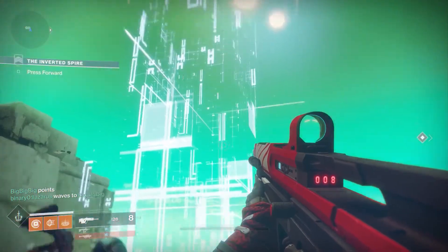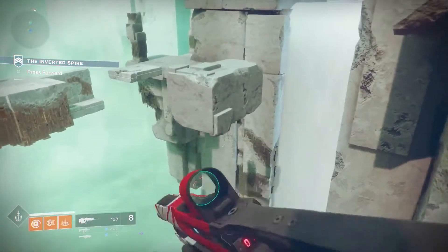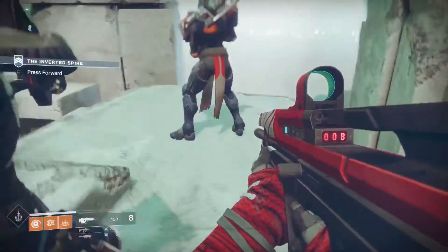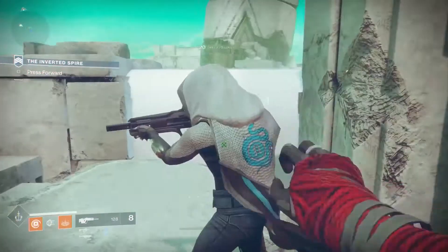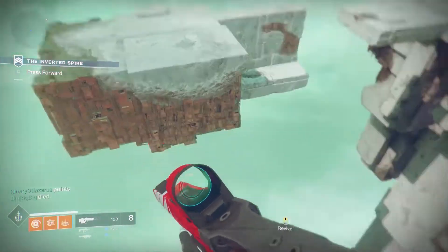So in the Inverted Spire you're going to be jumping on some of these cliff faces from block to block, seeing the amazing environment, and you're going to have to use that to get to different spots, and then ultimately man-cannon your way across half the destination before you can finally get to the Cabal drill site.